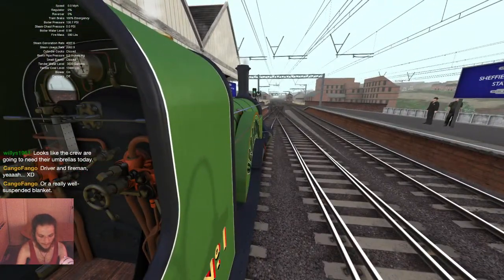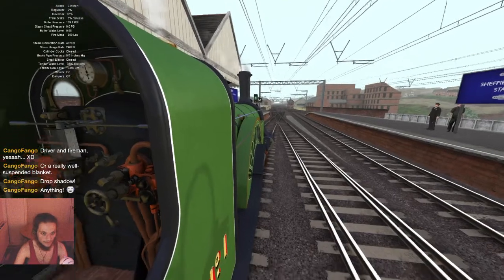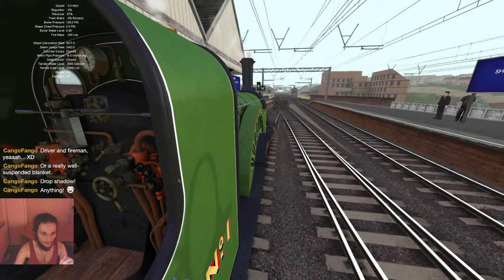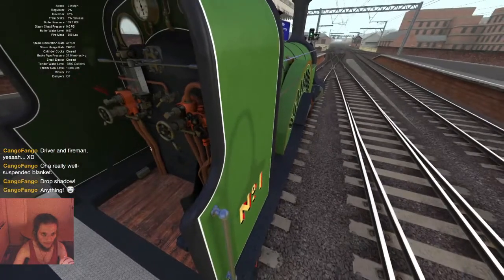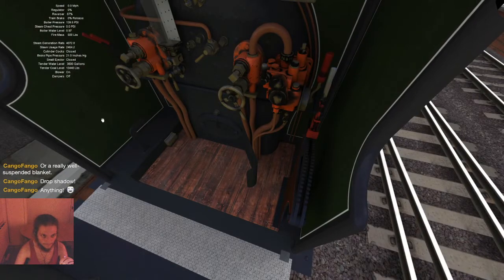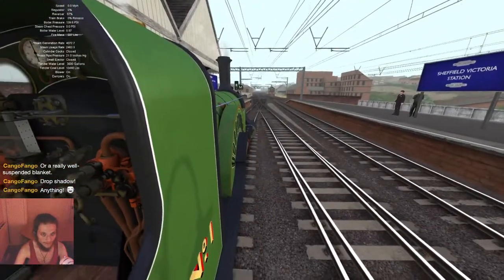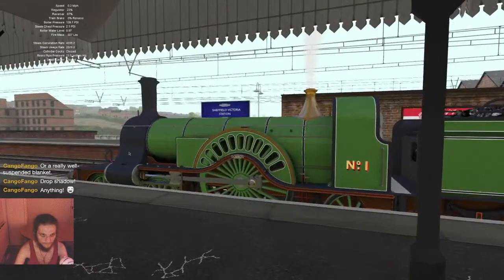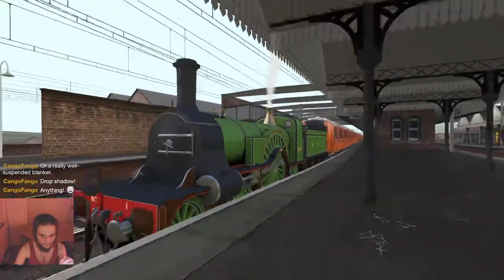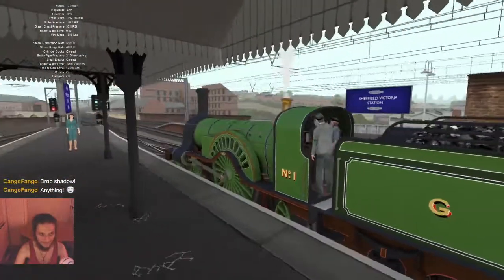The starting speed limit is 15. Release the brakes, put it in — not full forward, a little bit forward. I should also open the dampers. There we are, that's on. Now we can set off. Yay, it's driving!